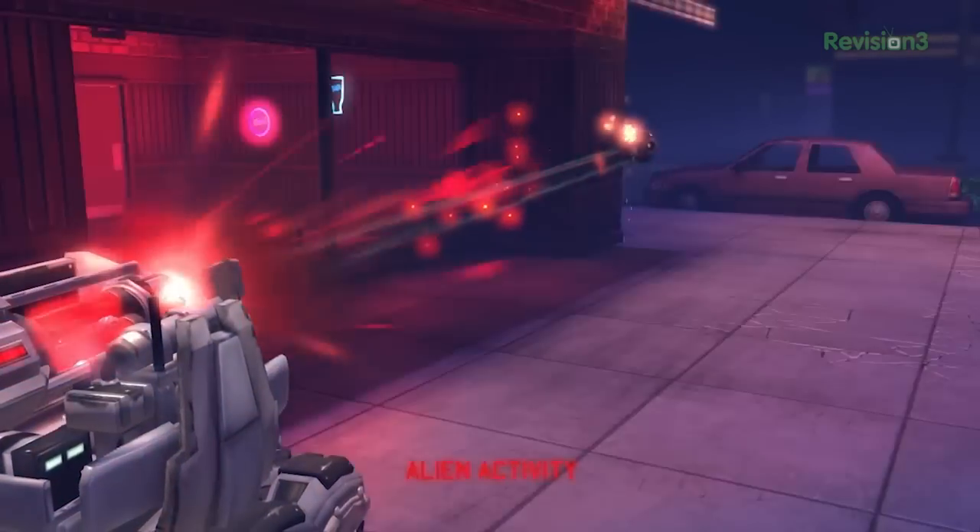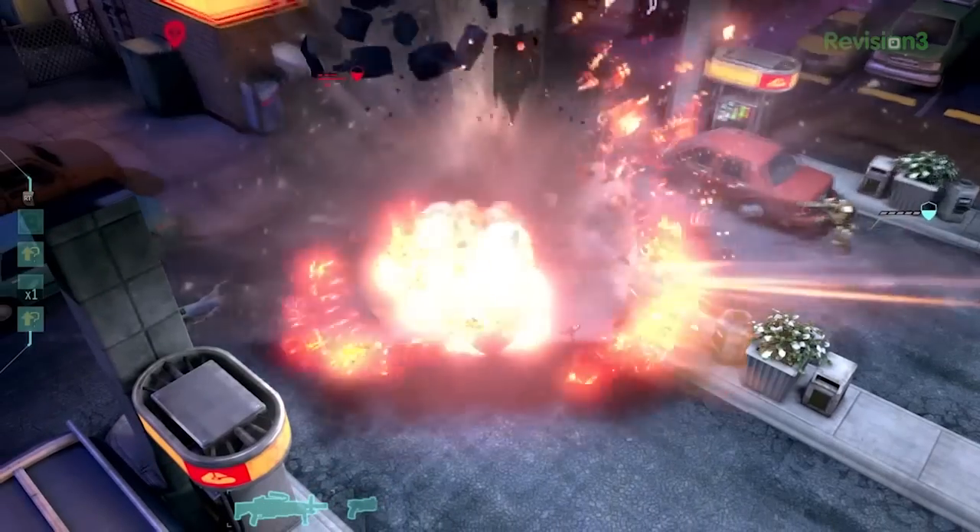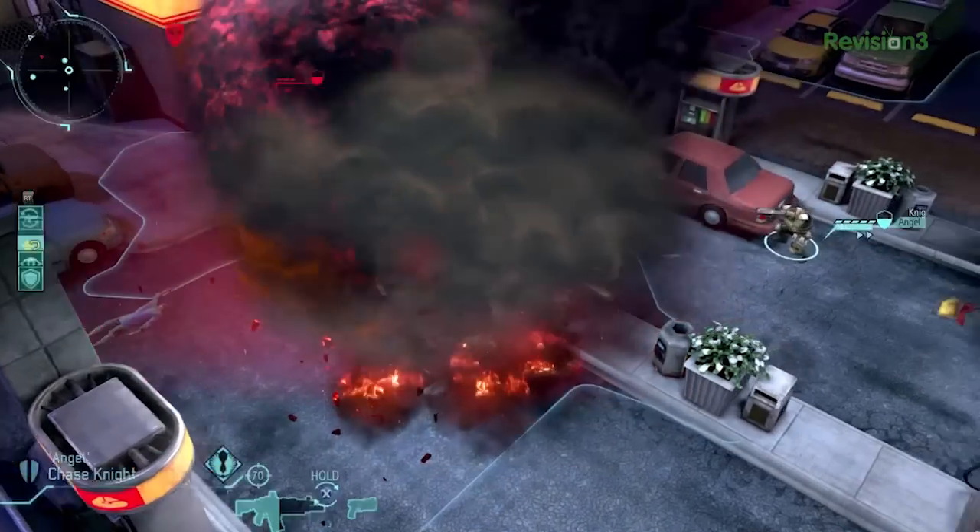All the environments are destructible, which is pretty cool and the environment does play a role. Zach was hiding behind a cop car and I shot at him a bunch, and the cop car caught fire. I didn't kill him, but then a turn passed and the cop car blew up, and his guy died. I can get behind that.